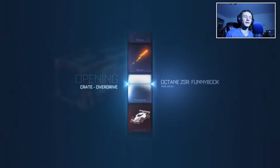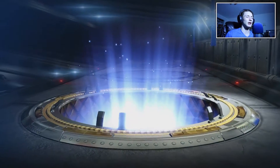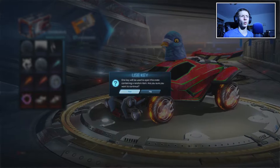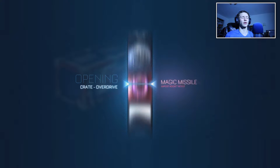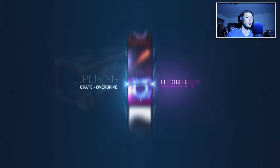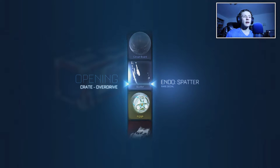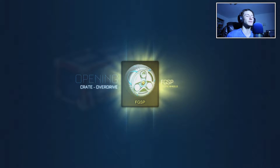I was really hoping for a black market - nope, I knew I wasn't going to get it. It's so close between the Animus GP and the Magic Missile trail. Hopefully I get one of those today. I do have a white Magic Missile. Oh - Fidget Spinner wheels! So Fidget Spinner wheels, pretty decent.